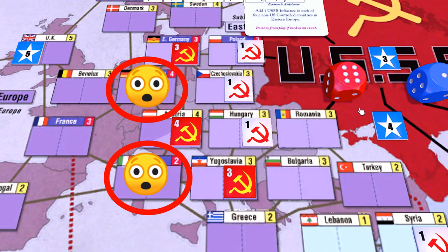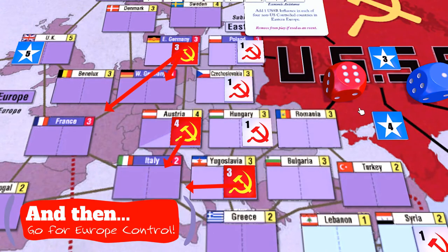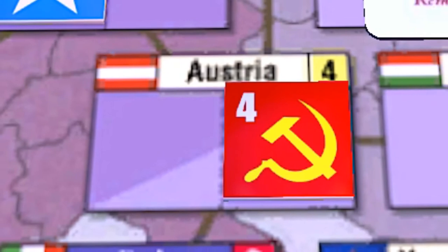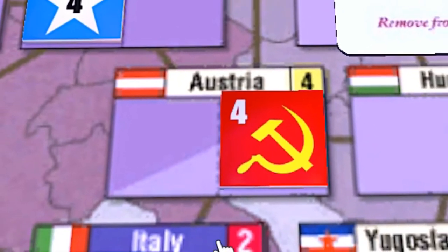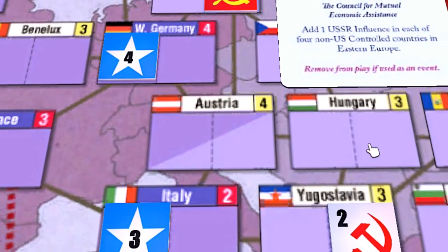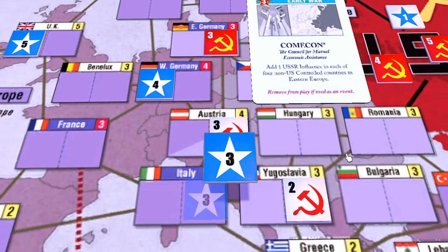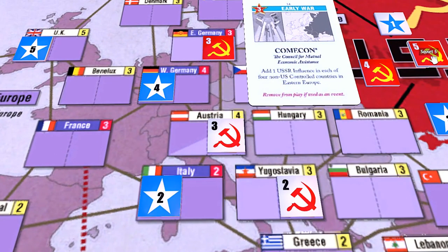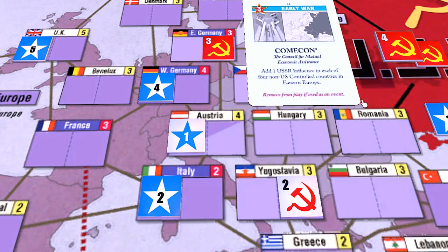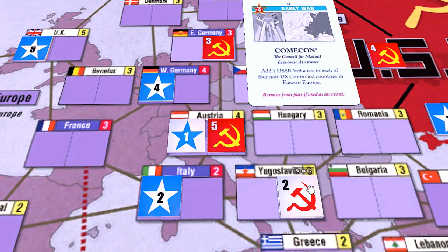This gives the USSR a real shot at Europe control and thereby winning the game quickly and easily. A careful observer might feel that four Soviet influence in Austria at the start seems like a bit of overkill. However, the reason for this is because a perfectly reasonable setup for the US might place influence in Austria to prevent control even after the Comic-Con event. Having four there initially will allow the Comic-Con event to boost that to five and give the control of Austria required to pull off the maneuver.